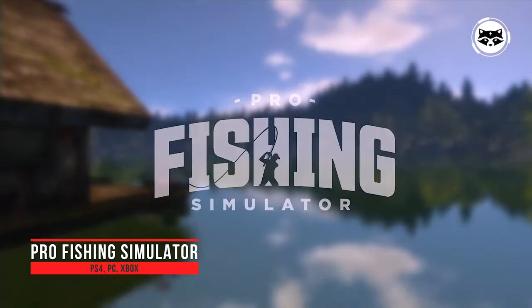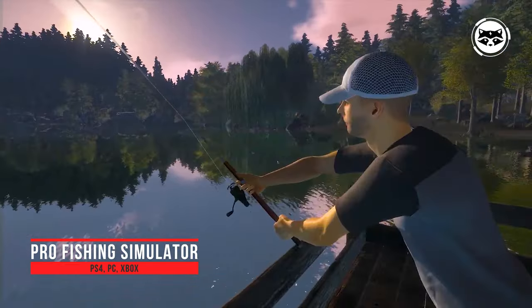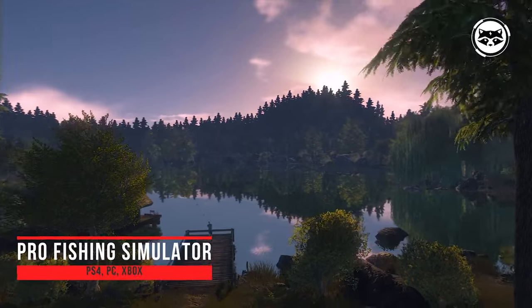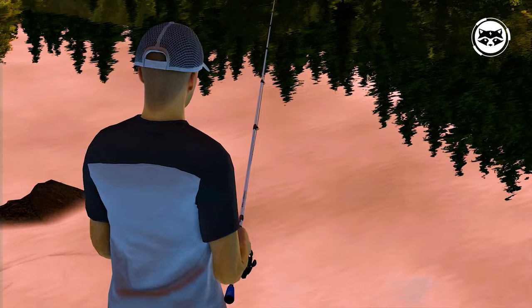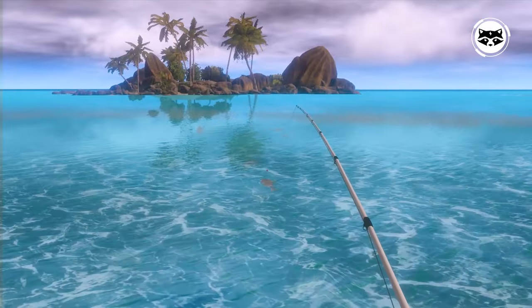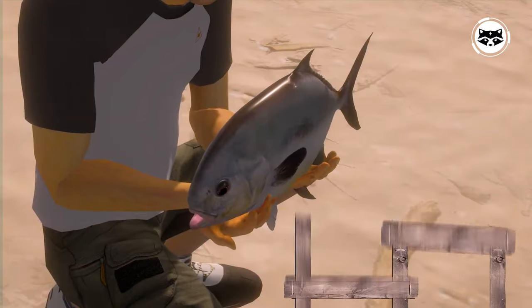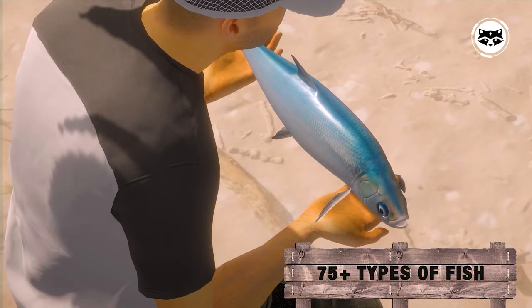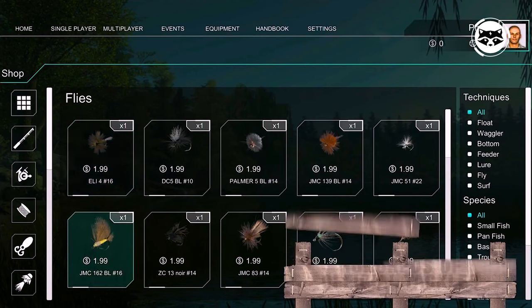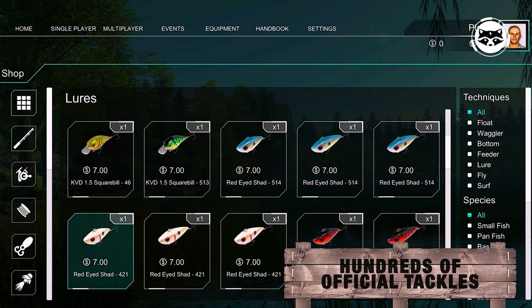Pro Fishing Simulator is an authentic sport fishing simulation for both beginners and avid anglers. Freely explore the most beautiful fishing spots in the world and reel in the best catches by combining technique and the best official equipment. Travel across nine fishing areas based on real places around the world, from Corsica to the Black Forest in Colorado. Master six fishing techniques — fly fishing, lure fishing, boat fishing — and catch 79 types of fish with realistic behavior.